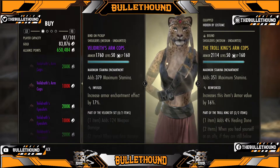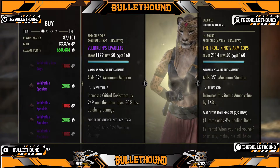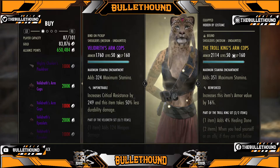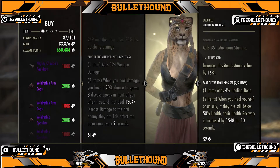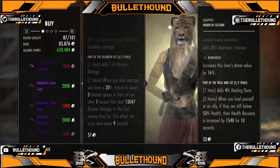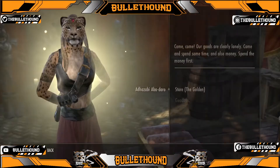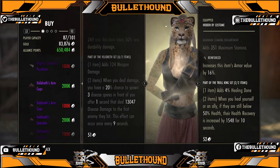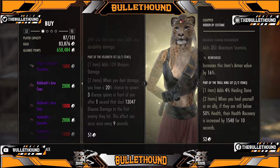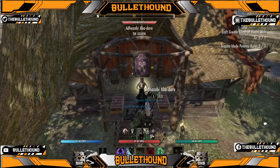This is Veldrift. This is one of the popular sets that people use on a stam character. I haven't seen anyone use this on a magicka character, only stam. It gives you weapon damage and has a 20% chance to spawn disease spores in front of you dealing 1,300 damage. The effect occurs every nine seconds, so it's not too long of a cooldown. If you can get these to proc, it would definitely do a lot of damage. I'm going to buy the heavy one right now — yeah, definitely bought the heavy one.